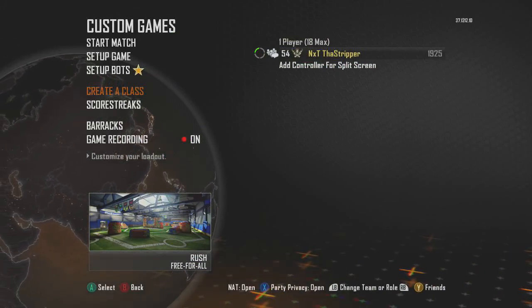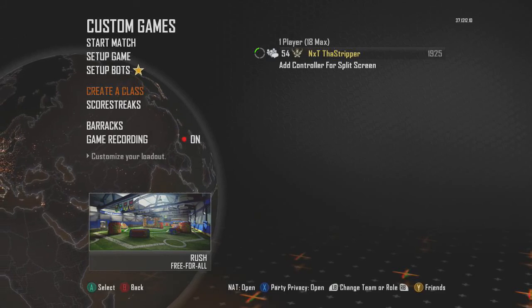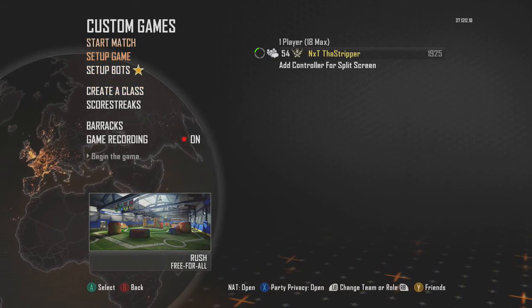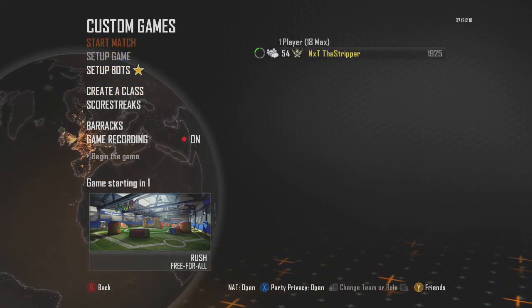Yo, what is up YouTube, this is your boy NXT the stripper, bringing you the final of the Vengeance map pack series. This map is Rush — a score goes to 20, as you saw in the last game where it ended on 20.